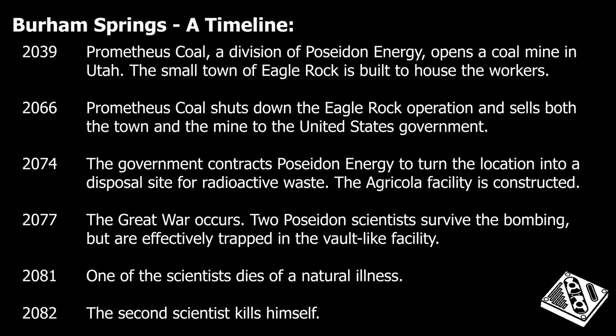According to the lore, Burham Springs began as a small town called Eagle Rock. It was founded in 2039 by Prometheus Coal, a division of Poseidon Energy, to house the miners for a nearby coal mining operation. Dangerous and inefficient, the operation was officially shut down in 2066, with both the mine and the town being sold to the United States government.